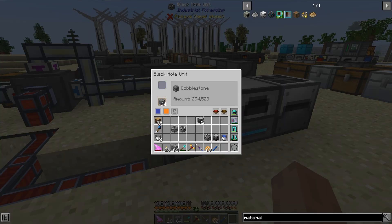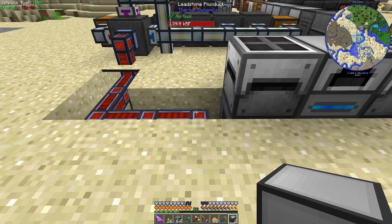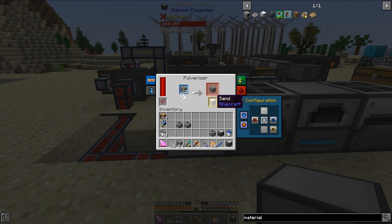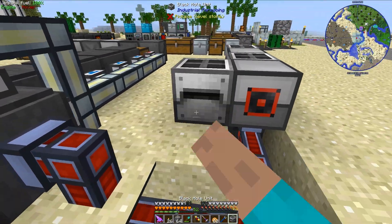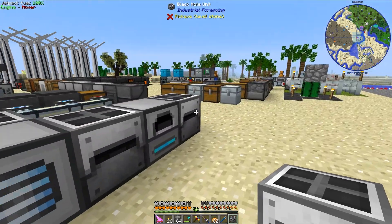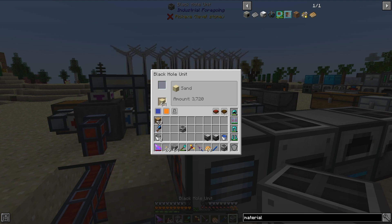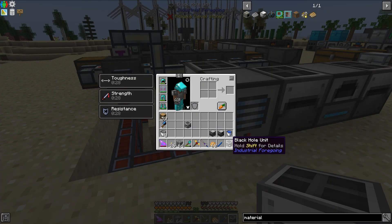Over here on the other side, I'm going to use a pulverizer — you could also use the SAG Mill from Ender IO, or other machines. I am going to have it auto input from the right. We're going to have two different outputs because sometimes we get a byproduct from cobblestone. The main product we're looking for is gravel, and the secondary output is sometimes sand. So let's go ahead and get our sand Black Hole Unit placed back here. I have much less sand than stone since this system produces a lot less sand. But that's okay — I generally use a lot more stone than sand anyway.